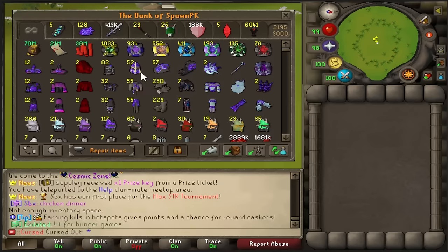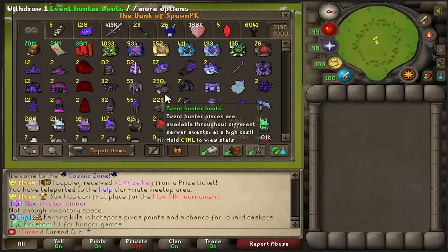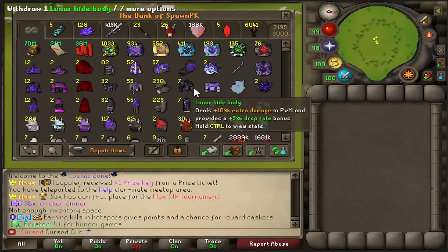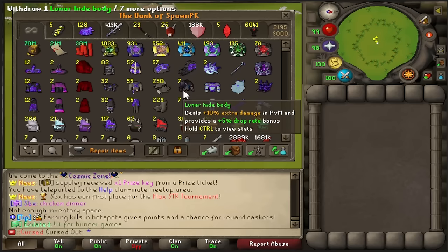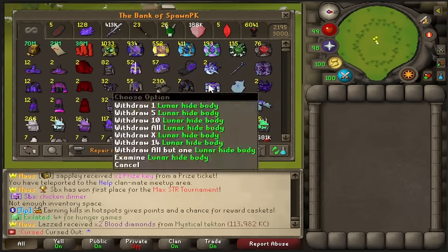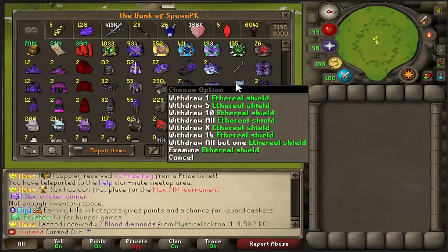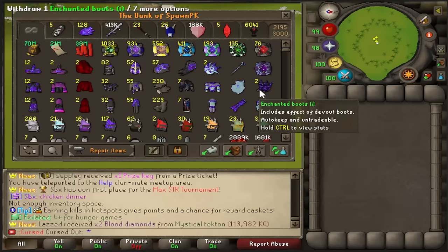There's nothing else I can really do with them except enchant them, so I figure why not — usually do them with some sort of giveaway associated. We got seven lunar hide sets. This has shrunk a lot and these have gone way off — they're like 100 to 120 trill each right now, so this is an easy 700 trill. Full ethereal as well, which is now all tradable. These three items here didn't used to be tradable, now they are.